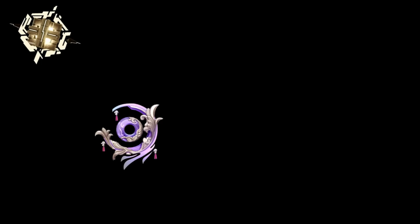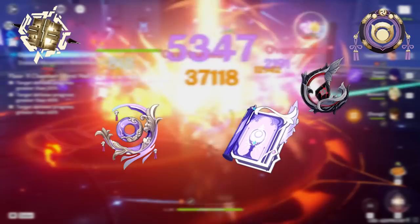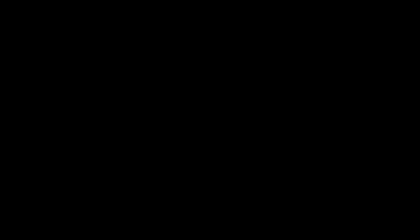Memory of Dust is pretty great if you're running Shield Yanfei with the Retracing Bolide artifact set. Everlasting Moonglow isn't that bad on Shield-bot Yanfei. Hakushin Ring, Frostbearer, and Sacrificial Fragments aren't horrible on Yanfei but are far outclassed by the top picks. Overall with weapons: if you have it, use Lost Prayer or the Widsith; if you don't, Mappa Mare is your most easily accessible and strong alternative, especially when using elemental reactions.